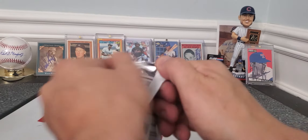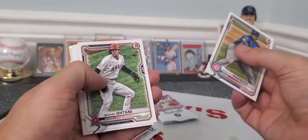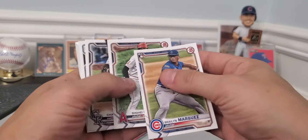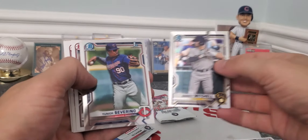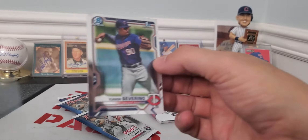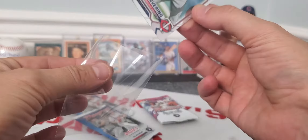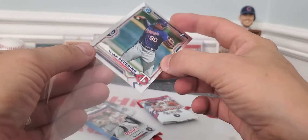Hope everyone's having a great day. Hope some of you have found cards to rip. Here we go. It was Shohei Otani, who is superhuman. Bryce Harper. Here's our chromes — getting two chromes in each pack. We got a first Bowman chrome of Ziverino. This is a pretty solid prospect for the Twins. They need all the help they can get — no disrespect.